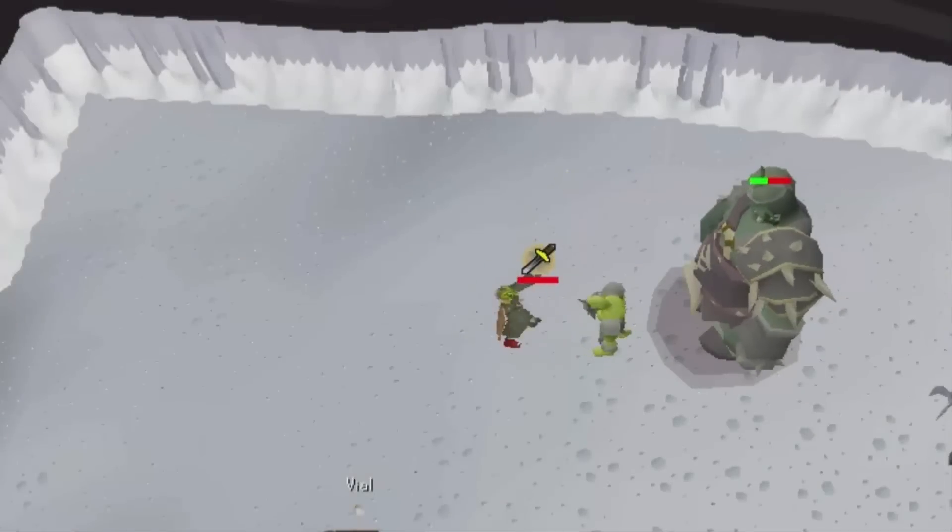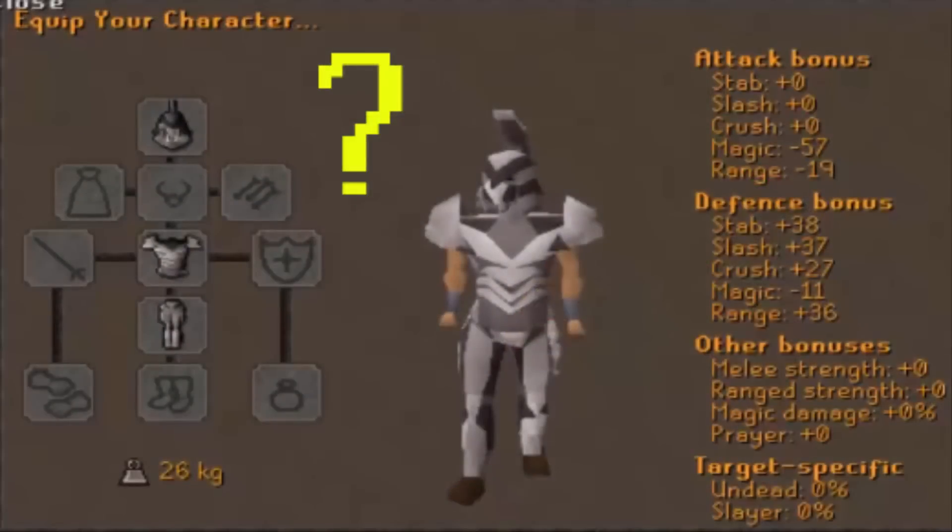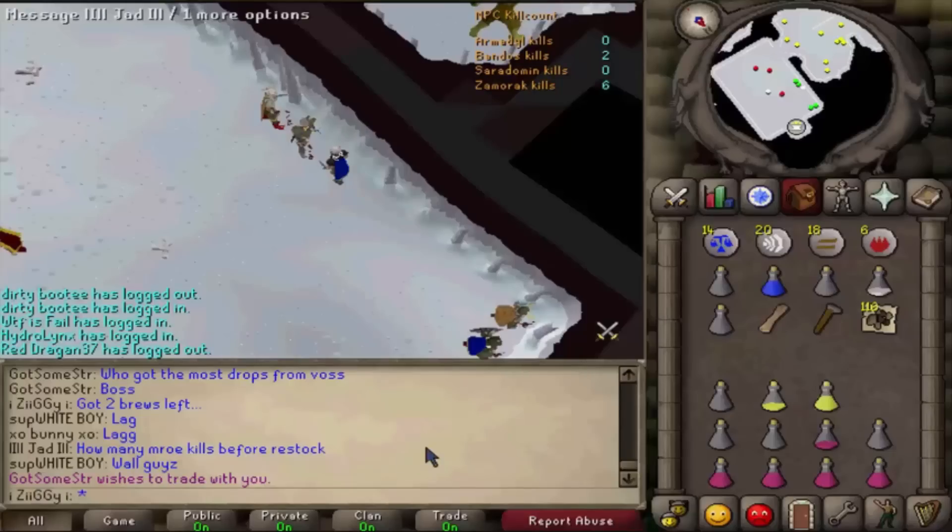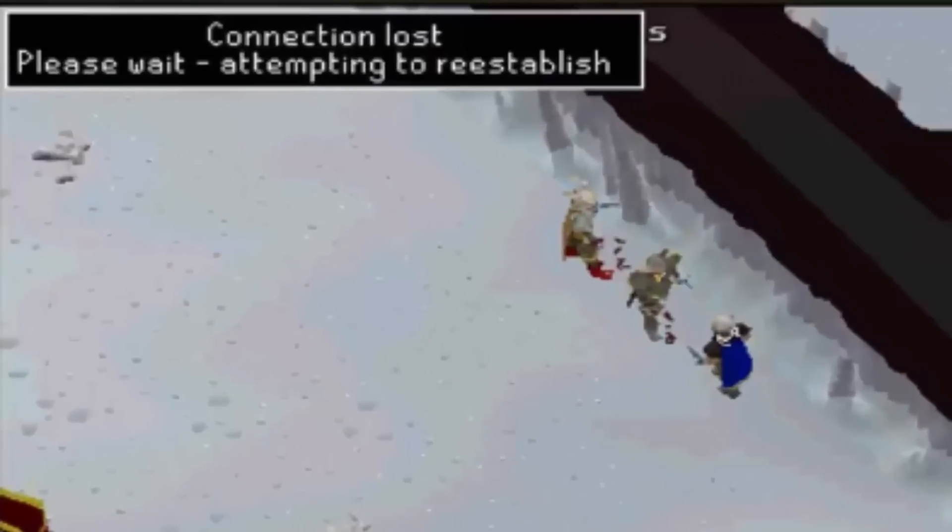So you died at Bandos — what a shame. Maybe it was on an Ultimate Iron Man account. I'm not exactly sure how you did it, but maybe the War God himself utterly destroyed you, or maybe Jagex just destroyed your hopes and dreams with those sweet, sweet disconnections. Either way, I'm here to help you get your items back on your Ultimate Iron Man account ASAP, and as far as I know, the quickest way possible. Enjoy.